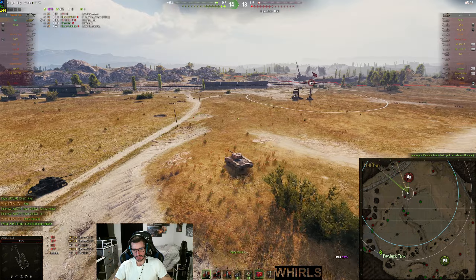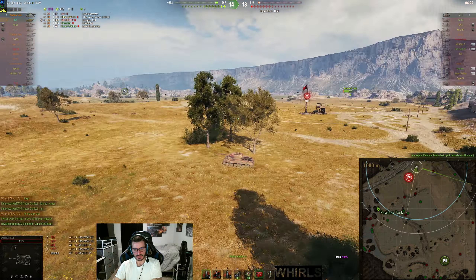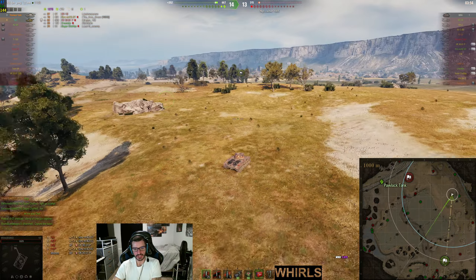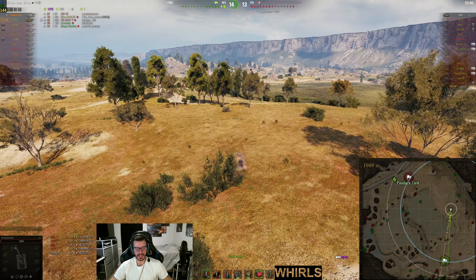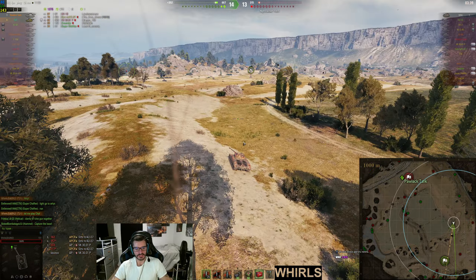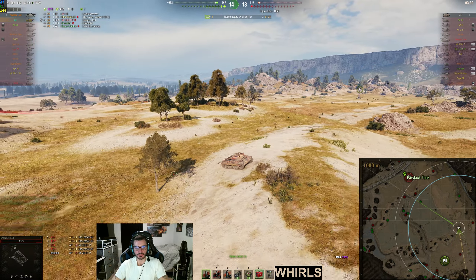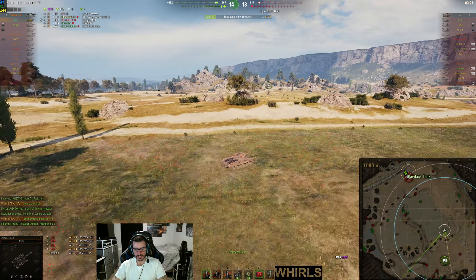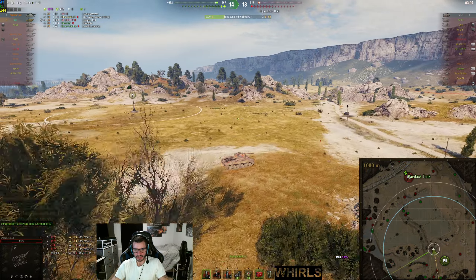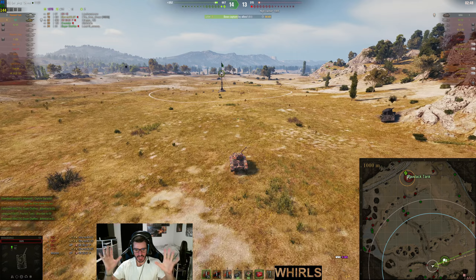The Pollock encounters the Hummel on the western portion of the map and cleans him up. Now I'm looking for the M44. I'd rather not cap - I'd rather have the Pollock cap while I go after the M44, because the issue with me getting on cap is I'm a one-shot - I have one HP. All this guy has to do is breathe on me, or splash me with an arty shell while I'm sitting on cap. I'd rather go hunt this guy. I told the Pollock: cap, and if I can't find this guy within the next minute I'll run back to cap.